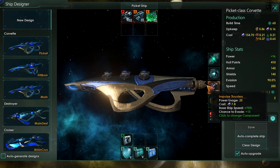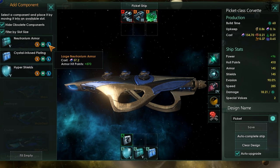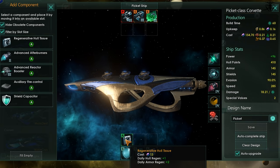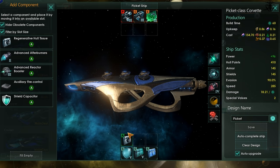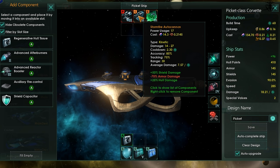Shields, while cheaper, take more power to run. However, they are regenerative — after combat is done. Unlike armor and hull, which you need to repair back at a Starbase. Later you unlock a technology that regenerates those as well, but it goes in a special slot and needs to be unlocked. Also worth mentioning: the more damage you take on the hull, the more debuffs your ship gets, so being mindful of that when you engage is a good idea.